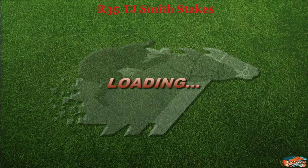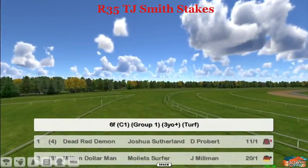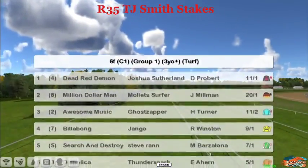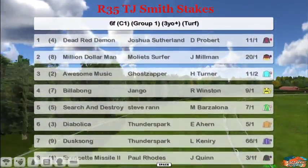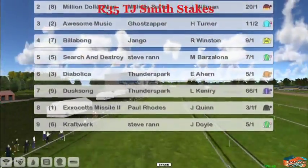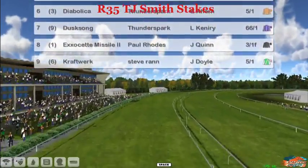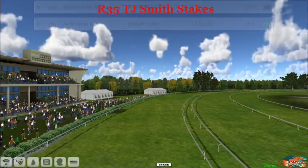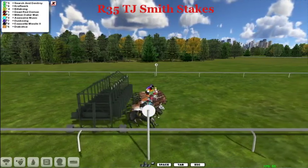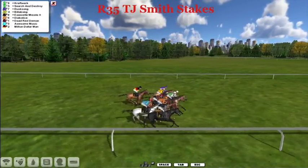We only have some sprint races left, so buckle up for some quick races here. We head down onto the Randwick, six furlongs the distance in this Group 1. It's the TJ Smith Stakes for three-year-olds and up, going on the firm turf — something we haven't had in a few weeks. My favorite is Exocit Missile for Paul Rhodes. Exocit Missile was second last time out, running in the King's Stand around Royal Ascot. Been one of the top sprinters here, and was second in the Black Caviar Lightning a few starts back. So they're off and running in the TJ Smith Stakes — who will be the quickest sprinter of them all?